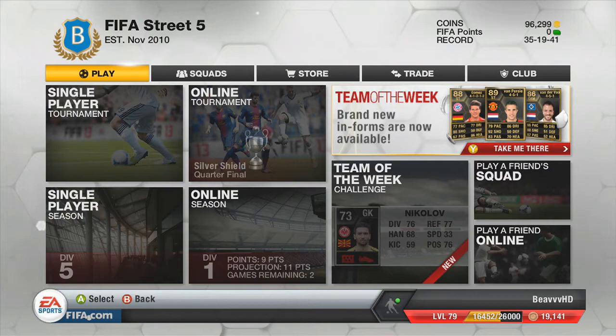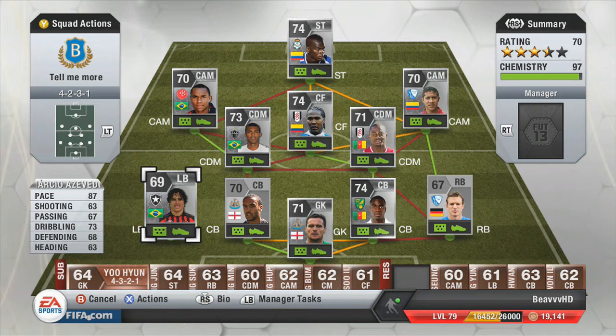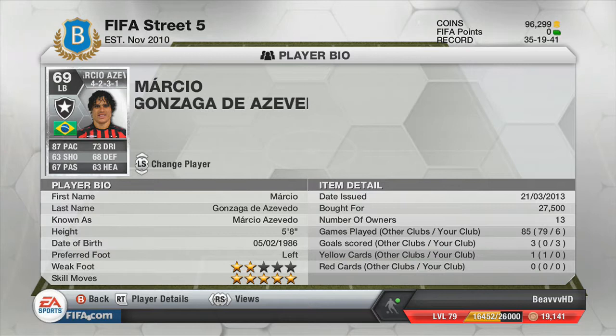We'll get on to the squad that we rolled this player in and the player himself. The player is Marcio Azevedo — five-star skills, two-star weak foot. He's got 87 pace, 63 shooting, 67 passing, 73 dribbling, 68 defending, and 63 heading. He cost me 27.5K and has three goals in six games for me, all online. He's five for eight.